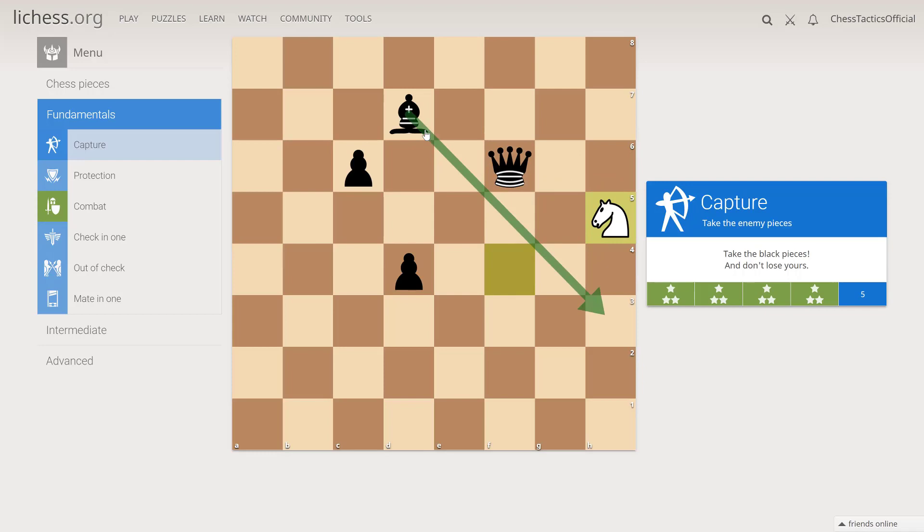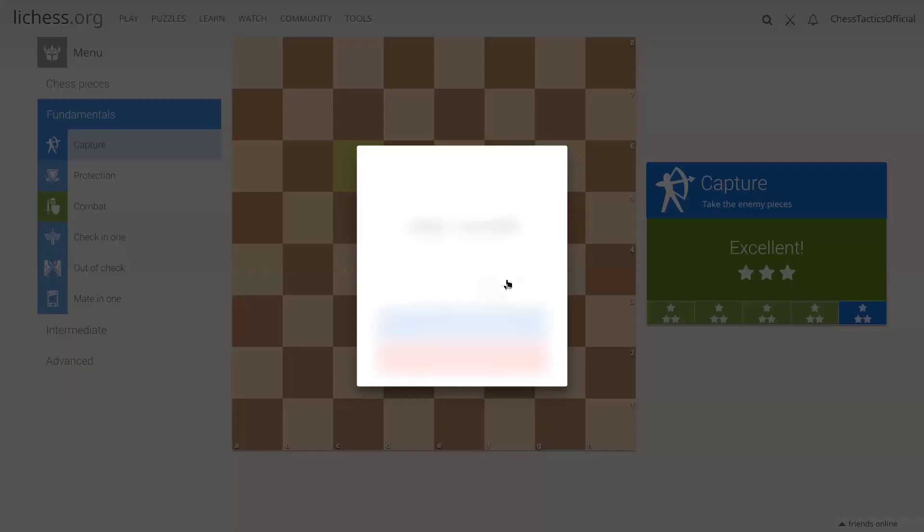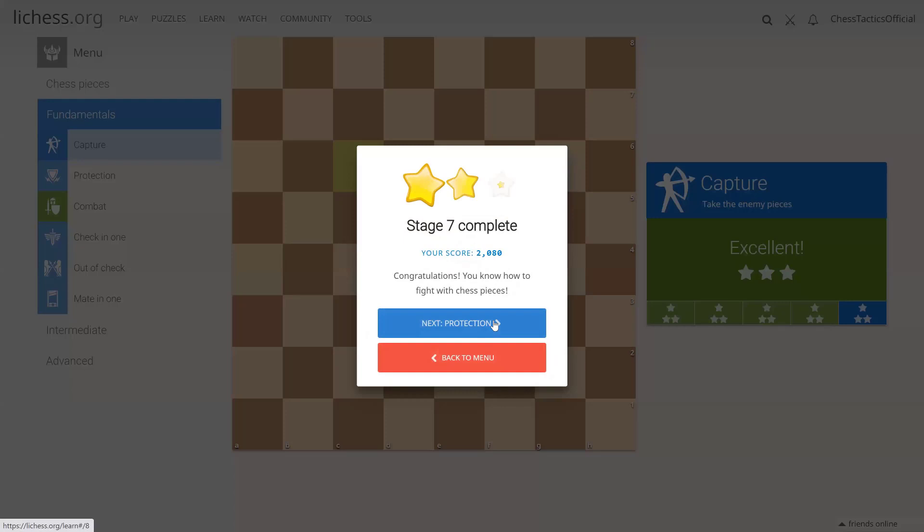And black's light square bishop. So now we can capture the queen, capture the bishop, capture one pawn and the second pawn. So now we've learned captures. Let's go to protection.